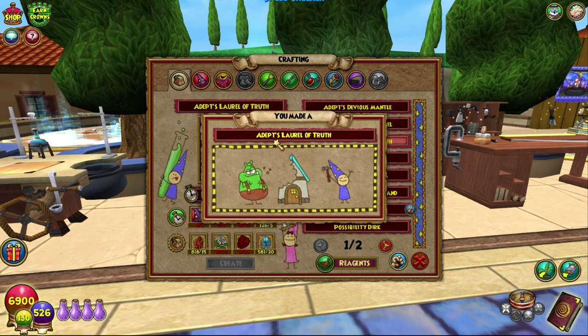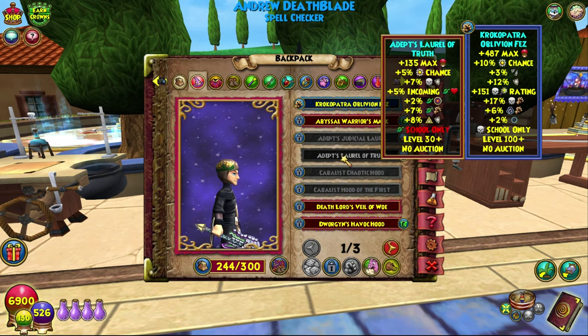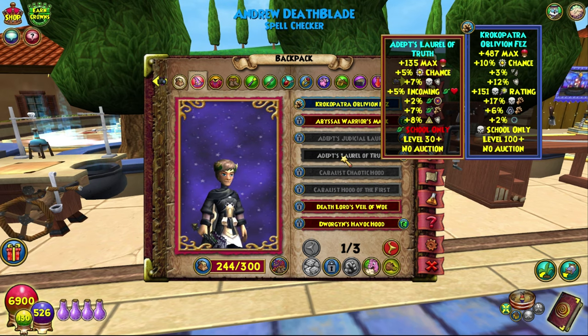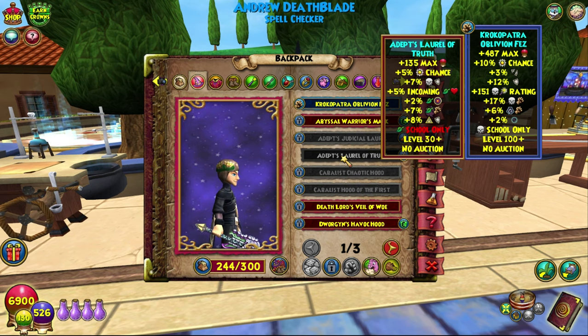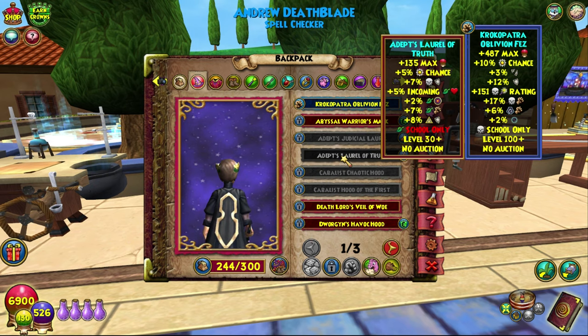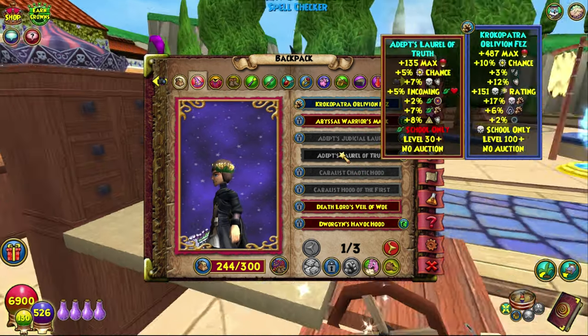There we go, fantastic! The stats on this are 135 health, 5% power pip, 7% death resist, 5% incoming life accuracy, 7% life damage, and 8% myth resist. It is life school only, obviously, and level 30 plus. So yeah, not too bad.